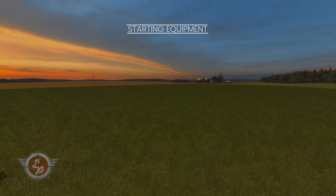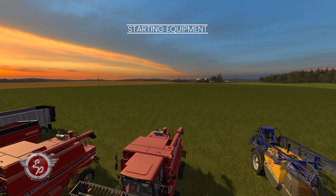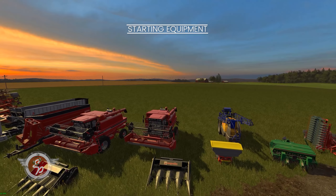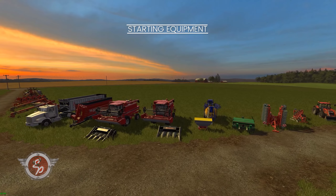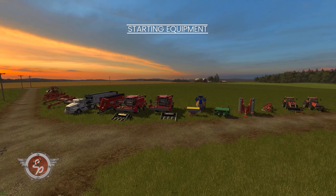Number six, map customization. Players can customize this map a great deal. Fields can be easily joined together to make mega fields if that's your style of gameplay. There are several grass meadows that you can put placeables on, and next to Lone Wolf grain sale point there's more industrial space to place any kind of items that you want.